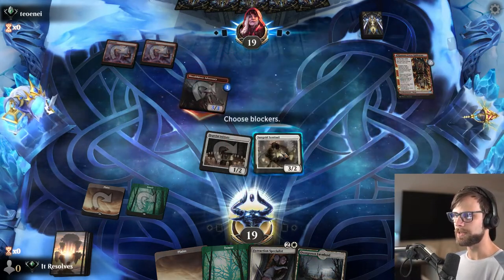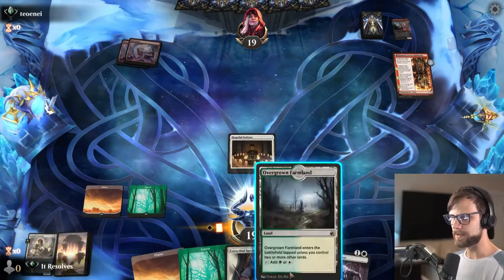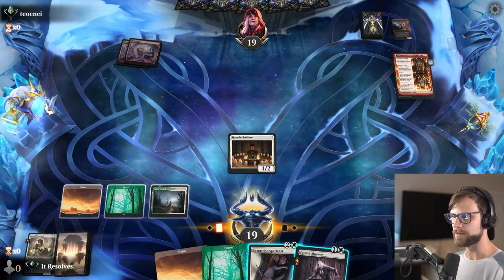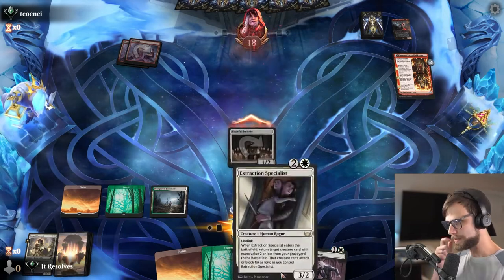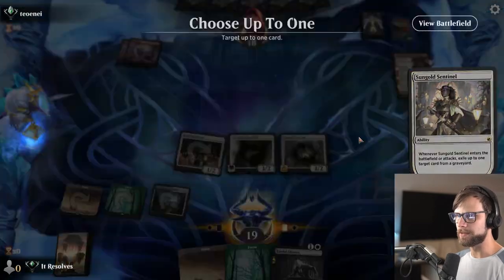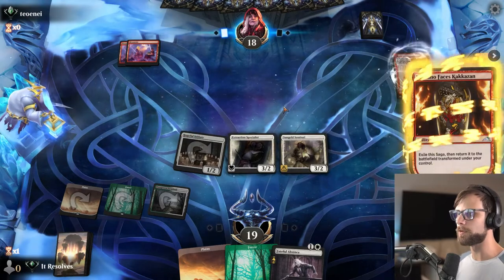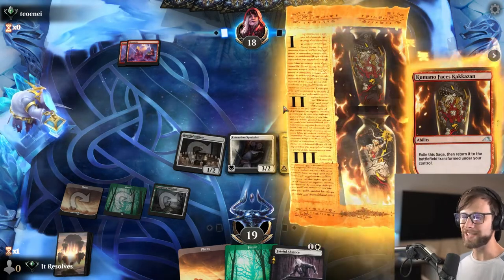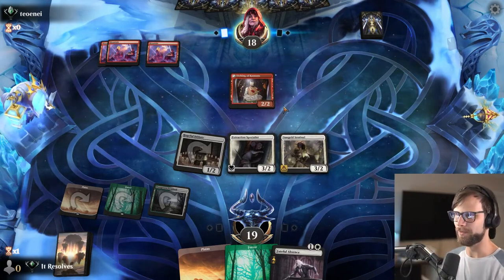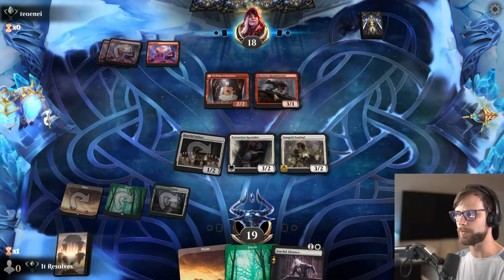It looks like they're just gonna throw the adversary out. I will actually take this block — seems a little odd, potentially, but I do think it's probably for the best. We do have the Extraction Specialist here to kind of bring it back. So let's go ahead and get in for some damage. Let's play the Extraction Specialist — this is gonna bring back the Sentinel, which then allows us to take the adversary out of the graveyard. So here we just put six power on board on turn three, which is pretty good. We also do have Lifelink with the Extraction Specialist, so that's actually quite important for us.